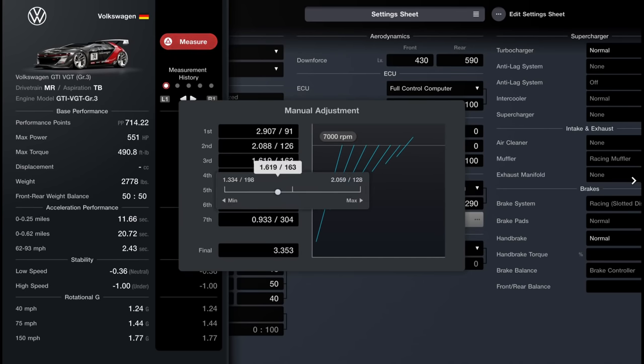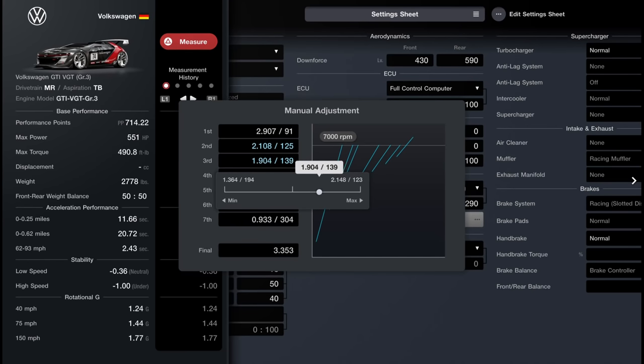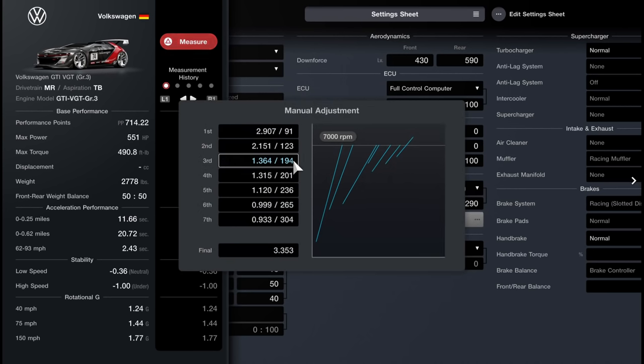For example, if I try to set third gear on top of or even behind second gear, you can see it starts to move second gear by itself, which might throw off your desired ratios. Likewise, if we try to move third gear past fourth gear — say we set it to 1.318 — when we back out and return, it resets back to 1.364. So to avoid these boundaries, go from the last gear down to the first when making gears longer, and from first to last when making them shorter.